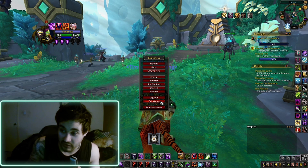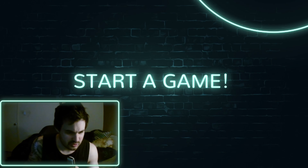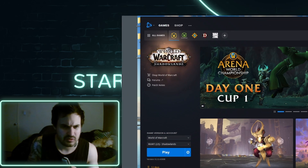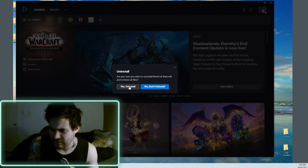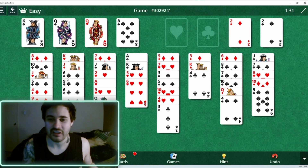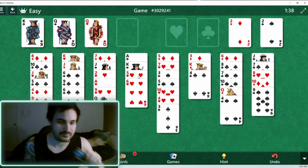So first thing here I like to do is press this button here and go to that one there — exit game, exit now. Perfect, that's what you want to do. And then what you do from there is you click this button here, click that one — yes — uninstall. And just like that, you've cleaned the filth off your computer, and you're ready to play a man's game like Solitaire. PEACE!